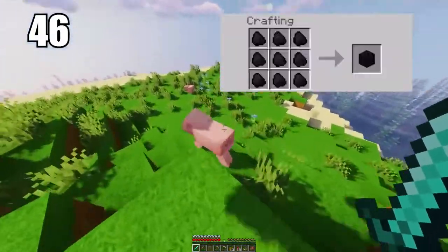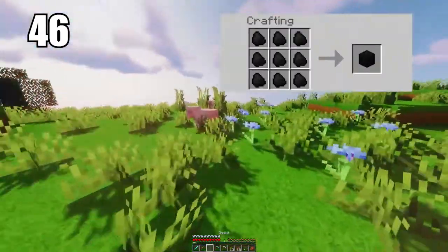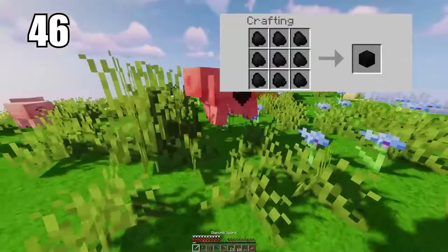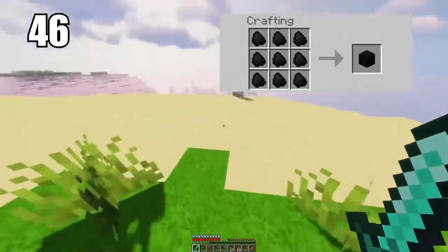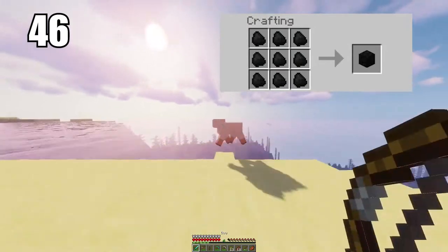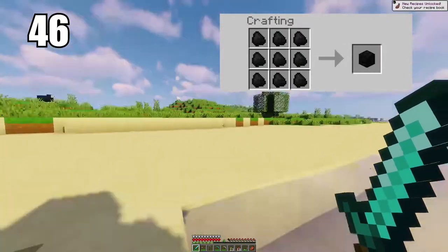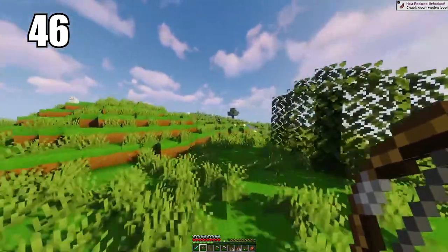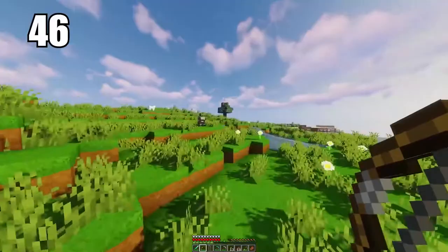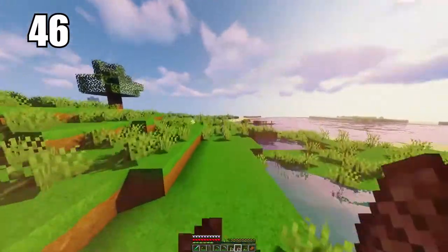Number 46 is making coal blocks for better efficiency. I recommend this either when transporting a lot of coal from one area to another to save space, or if you want to burn more materials — coal blocks are more efficient than single individual coals. If you're doing serious smelting, make coal blocks as the efficiency really counts. Otherwise, do what feels necessary.